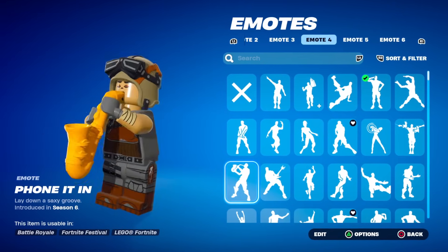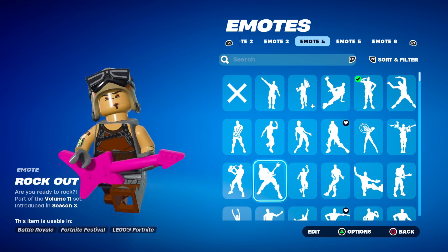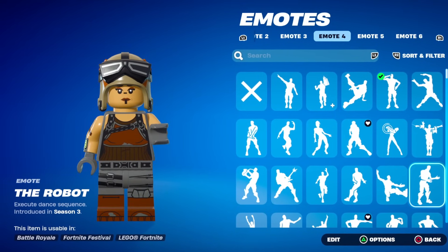Phone It In — it turns into a LEGO saxophone! What about Rock Out? A LEGO guitar! These emotes are going to be fire. Make sure you drop a like if you haven't already. We're going to get onto skins very shortly after these dances.